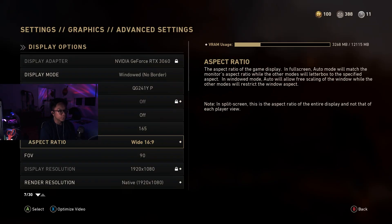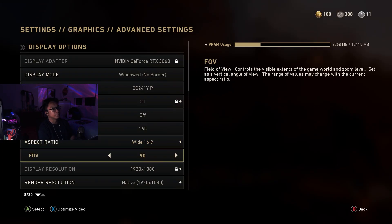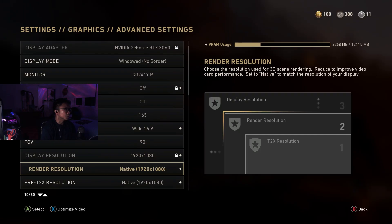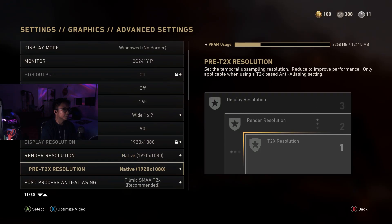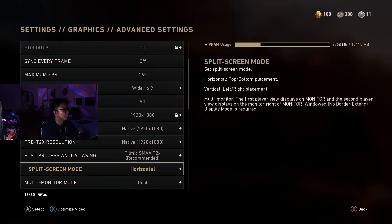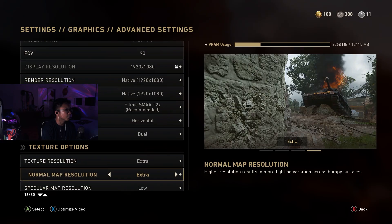Same thing for your aspect ratio — you should know your aspect ratio. FOV max is 90. Render resolution: native. Pre-T: two times resolution, native as well. Here I just use filmic by default — everything here is up to you.